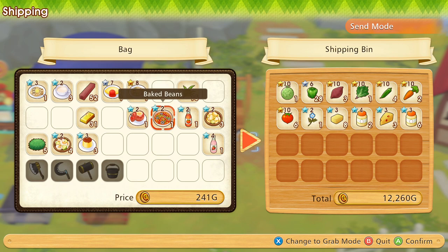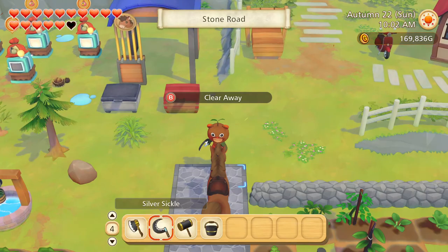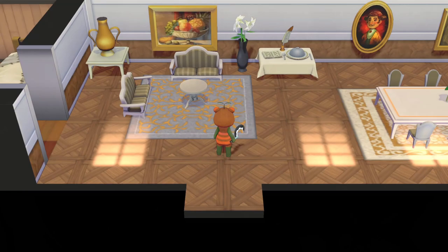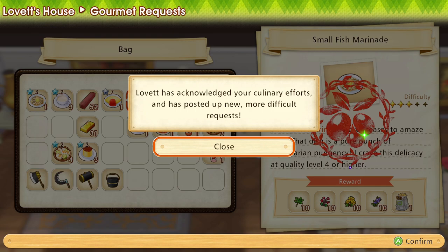I'm just gonna sell the grass and the fodder — well, now I should keep the fodder. I need to stop by Loveit's house and drop off that food. Let's go in order, so Loveit's house is the first stop. Here you go, I brought you some small fish marinade — though now she's gonna fill up my inventory with junk.